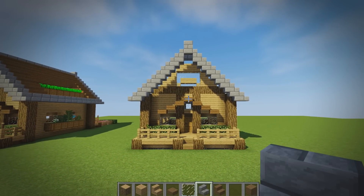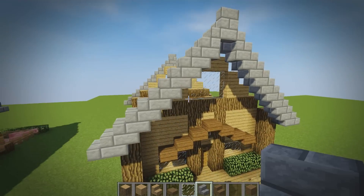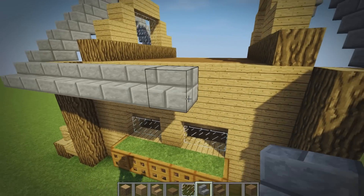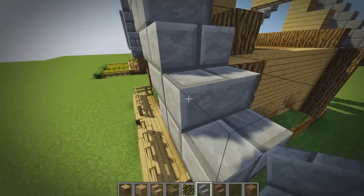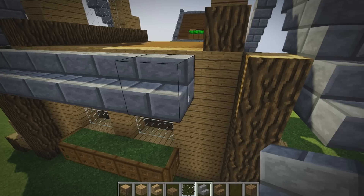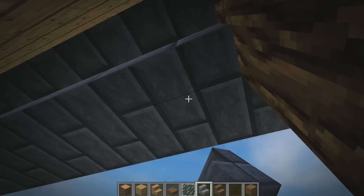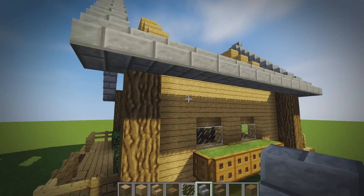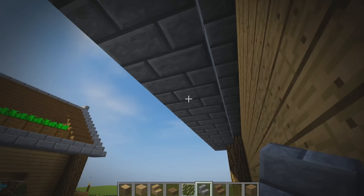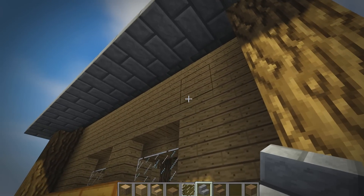Do exactly the same on the back of the house — the front and back have exactly the same things. Now join these up all the way along, doing the same on the other side. The stone kind of just borders off the spruce. Place upside down stairs on all the backs of these while we can, so it doesn't get too complicated later — go along and place them all along the backs. This covers up a little gap and also leaves a cool little ridge which adds depth to the build.